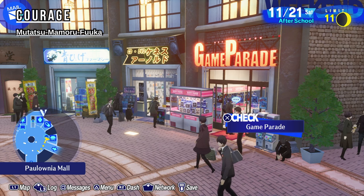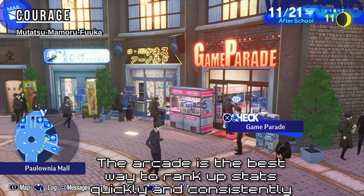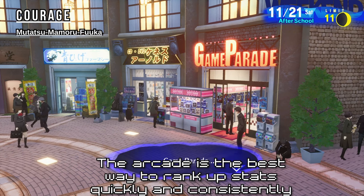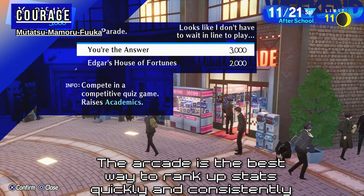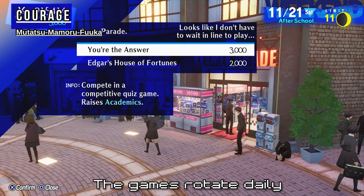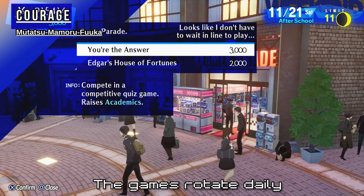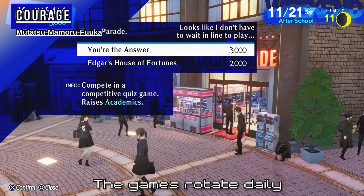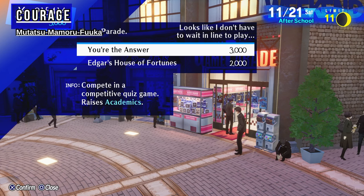A general rule for your social stats is, unless it's knowledge — because there's actually a better method, though it is RNG — for all your other social stats, if you have the money to spend, you want to bring it to the arcade. If your game is available for your desired social stat, play that game. For example, right now this is the game for knowledge called 'You're the Answer,' and this is a really consistent way of increasing knowledge. The arcade is perfectly fine for every stat. If you've got the money — I have 900K from the money and exp farming guide I dropped yesterday, so make sure you check that out.